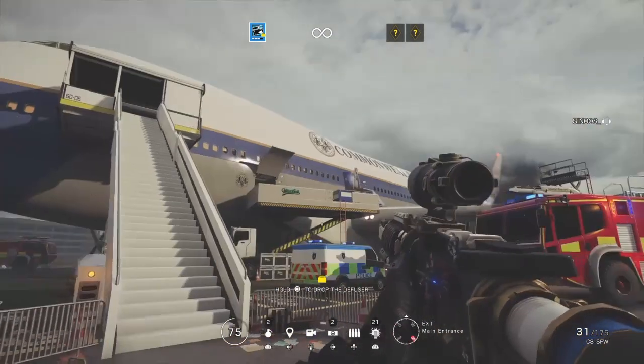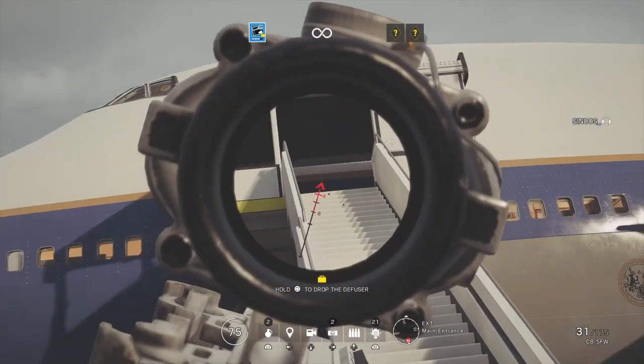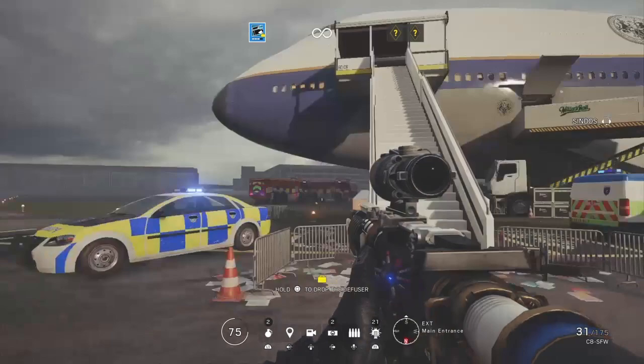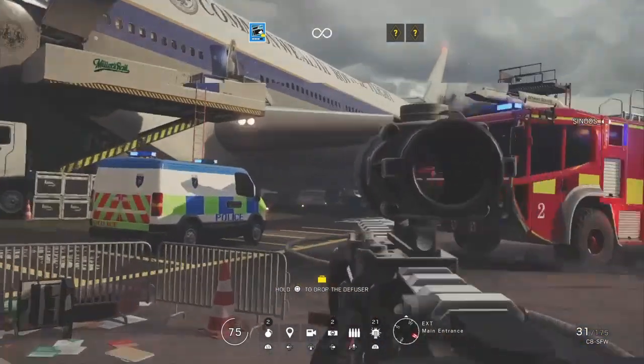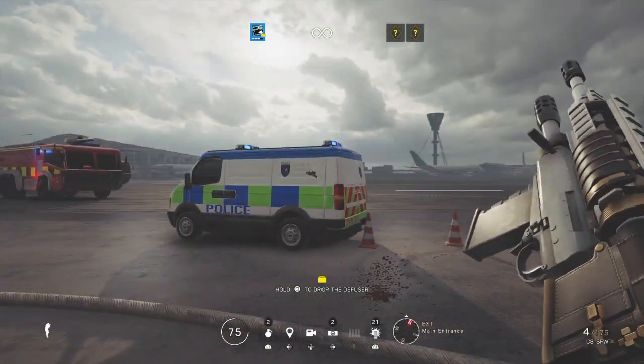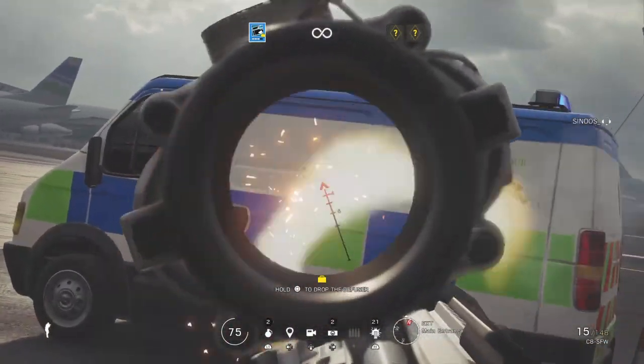Before you start your Terrorist Hunt and go kill the terrorists, try to control your recoil. I pick the Buck because it has a lot of recoil. I try to control the recoil from long range and then close range.